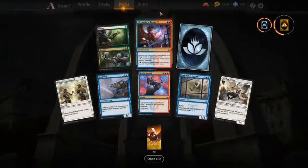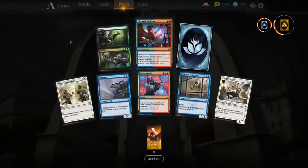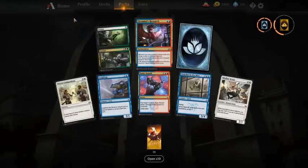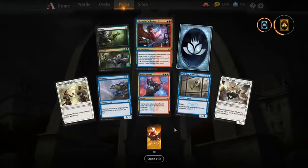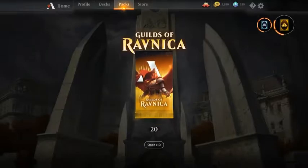Another Firemind's Research — not a card I like. First pick I would take Watcher in the Mist above Status // Statue, which would be my second choice. That's our first 20 packs — 20 more to go.